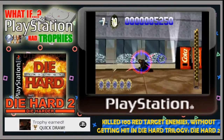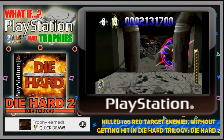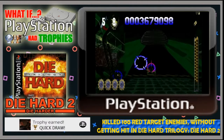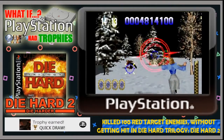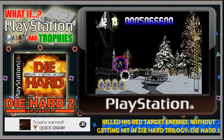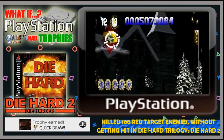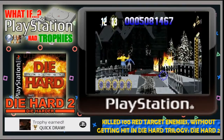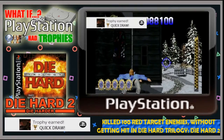The first gold trophy is Quick Draw, which requires you to kill 100 red target enemies without getting hit. When a target has a red circle around them it means they have you in their sights and are about to attack, so if you shoot and kill them before they hit you, that registers one kill towards the trophy. It's quite an easy one to get because there are a lot of instances where this happens with nearly every enemy, and you can do it over multiple playthroughs — your progress still counts even if you die — making it a fairly easy gold trophy to earn.